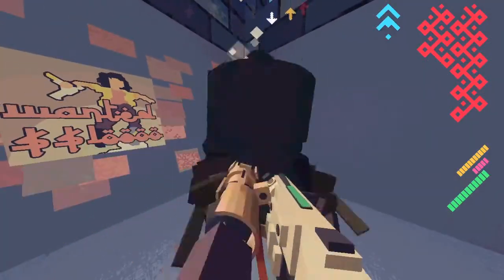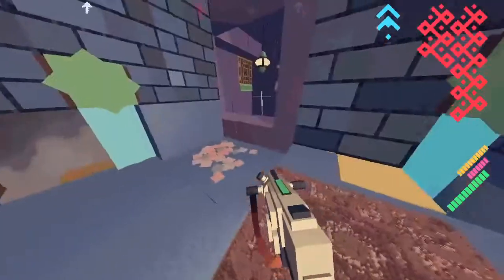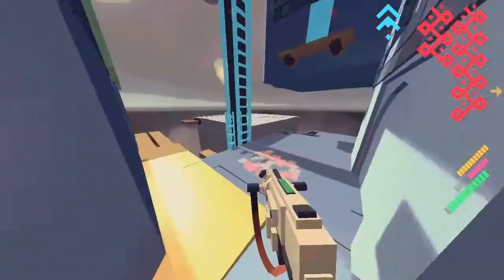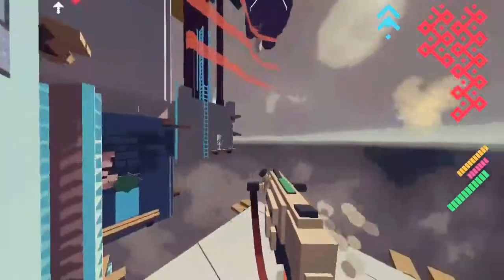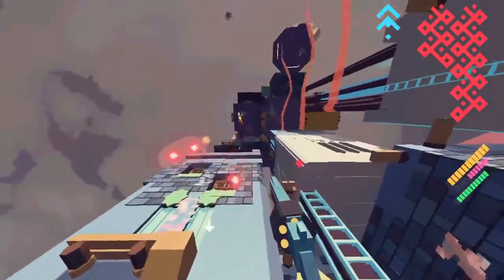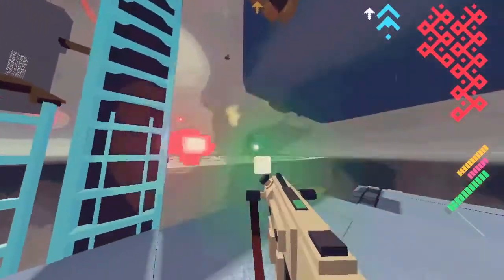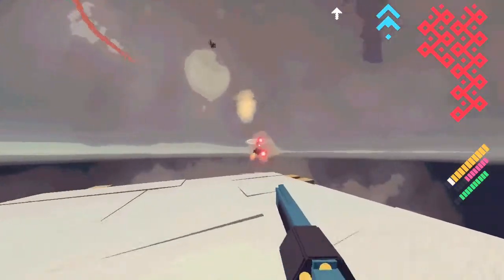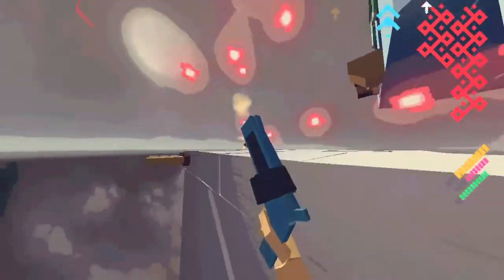Those guys look like they have a shield, but I don't think it actually functions as a shield — it doesn't matter what part of their body you're hitting. You've spotted me. Why don't you come a little bit closer? I think those guys actually do come closer. If you're getting bored playing like this, then you can always go for more risks.